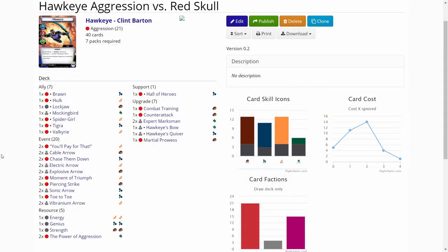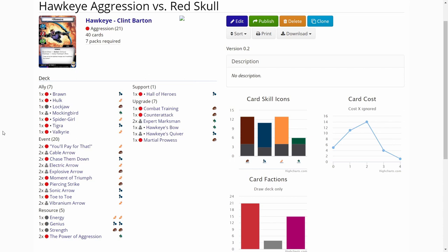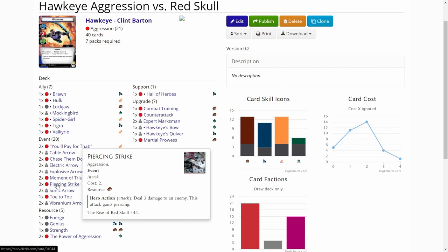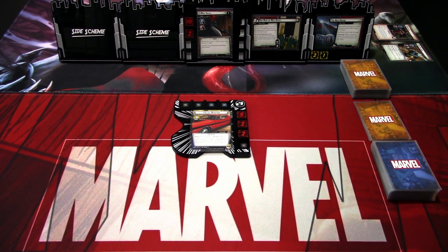I added a lot of allies from the aggression aspect: Brawn, Hulk, Spider-Girl, Tigra, and Valkyrie. These are mainly to chump block, and of course try to deal some damage with Hulk too. As aggression doesn't have a lot of ways to deal with threats — there are some but not many — this deck tries to burn out Red Skull as fast as possible. I added three copies of Pierce and Strike just to have a good way to remove Tough status and still deal damage into Red Skull. So that is basically the deck. I really don't know how this will work, so let's get going.